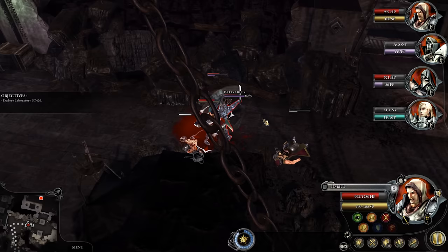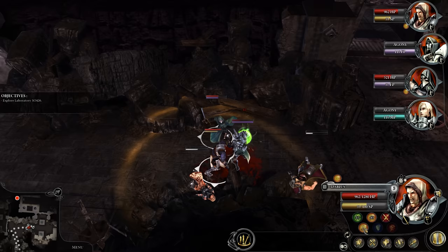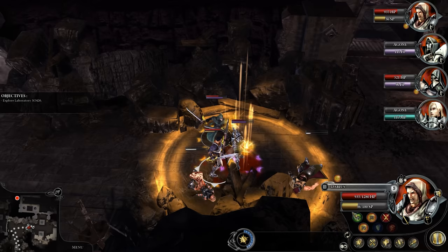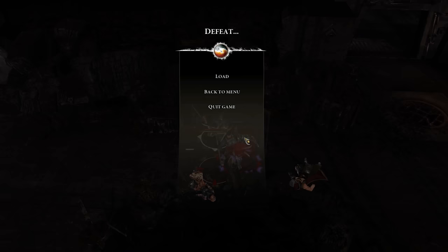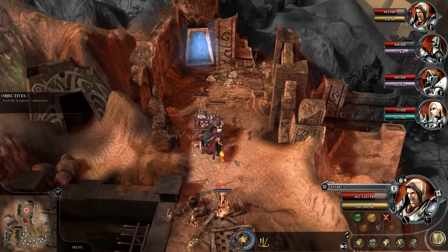I tried to play this game in a mindless way to test out the design philosophy. My approach was to select my whole party and just let them fight all enemies without using any abilities. That obviously won't work in a proper tactical RPG, and to my surprise it didn't work in this game either — which by default means I've played worse tactical RPGs in the past, so Confrontation is not the worst game out there. That said, you don't really have to use complex strategy to beat enemies.